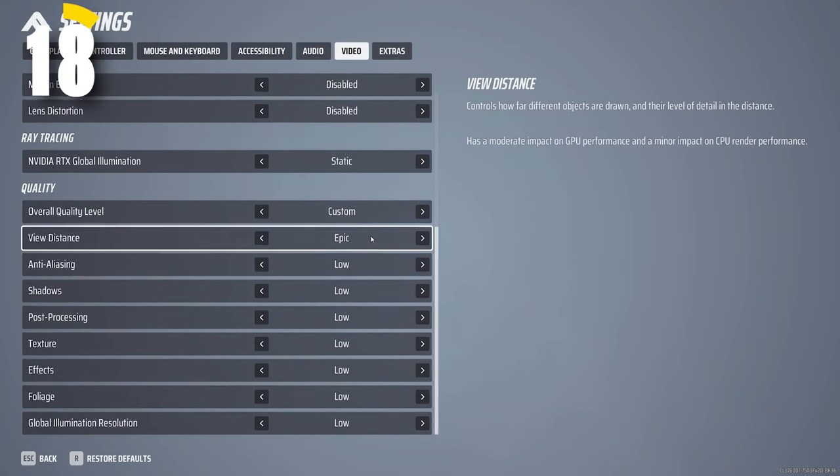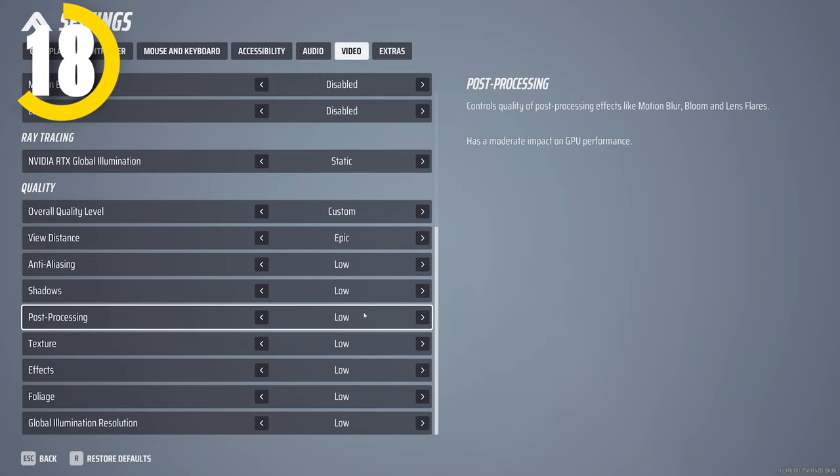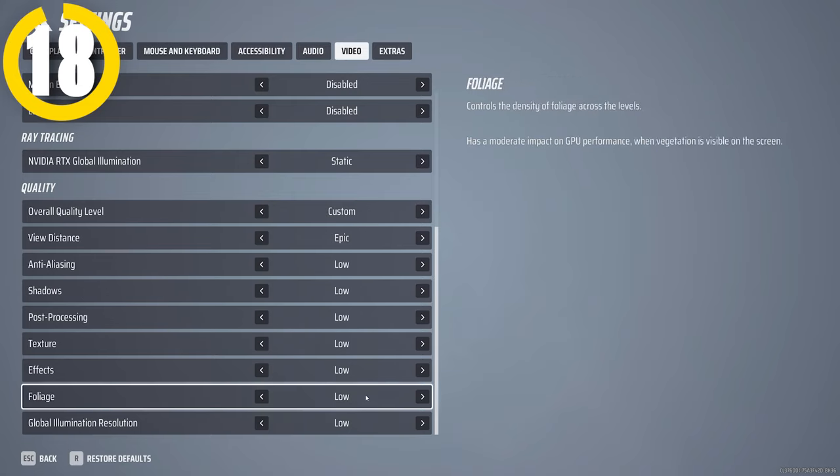For your quality settings, be sure to set your view distance to epic so you can see as much as possible. Be sure to turn down the other settings though, as you don't want your FPS to be really low. I like to run everything on low with view distance as the only thing turned up.